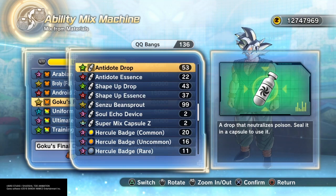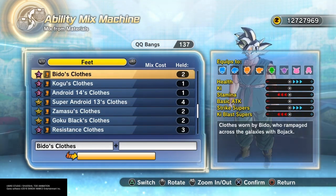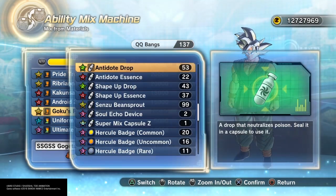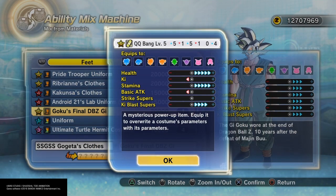I decided to go ahead and mix two of those Goku final Dragon Ball outfits, and as you can see we didn't get a six star — we didn't even get a five star — but it's an amazing four star. I will be doing a video where I mix 50 of these with the six star item, so look forward to that coming soon. I had one more piece of Goku's final Dragon Ball outfit left, so I used it and we did get a good five star: a 14-2.